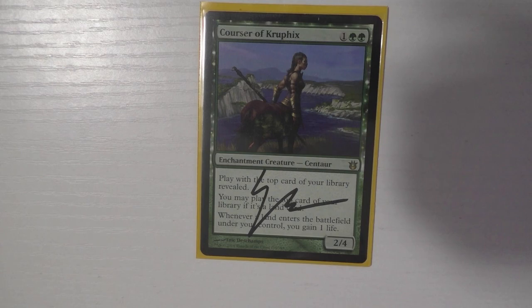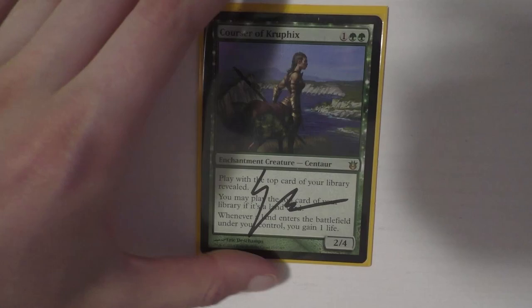I do actually have a life gain card in this deck — Courser of Kruphix. I've been playing this card for years. I hold it back on defense and it's a great blocker at 4 toughness. You gain life and you get to look at the top card of your library. Such a good, well-rounded card.